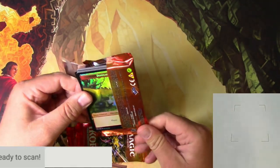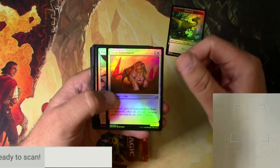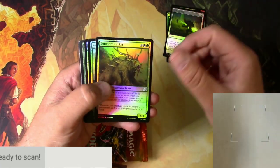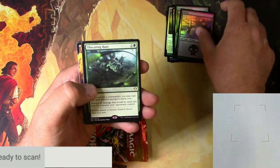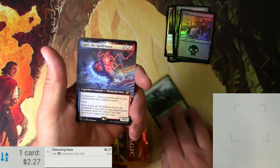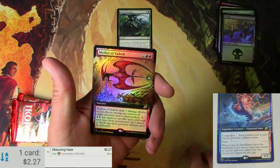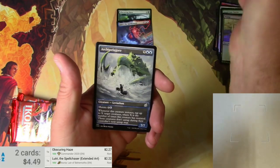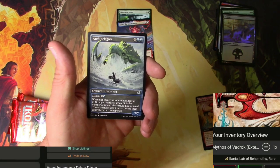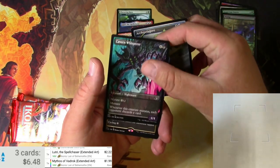You've got one dinosaur token so far. Let's see what else we get. I'm just going to kind of look at the commons — very, very shiny commons. Got a boar, got a lurker, got a Star X. We got a swamp. There's a rare from the commander set — Obscuring Haze. Is that a good one? Here's a Loot Tree, 2.27. So we're on our way here. Loot Tree, the Spell Chaser. A foil box topper style Mythos of Badrock, and an Archipelagor — foil extended art.